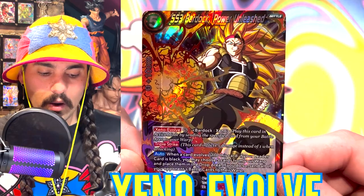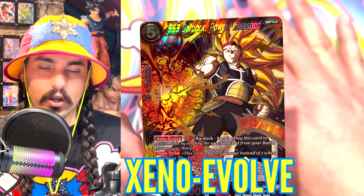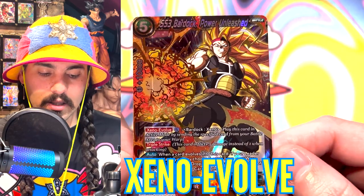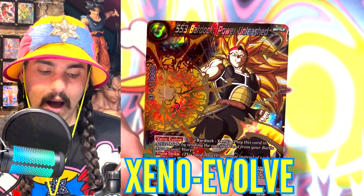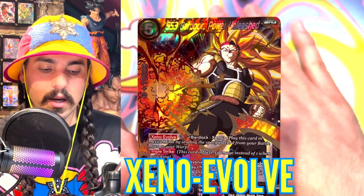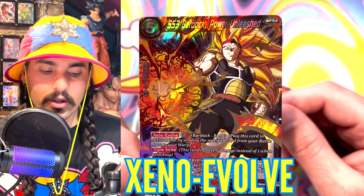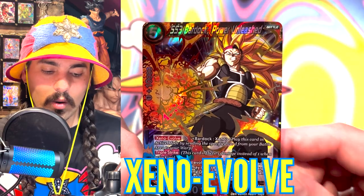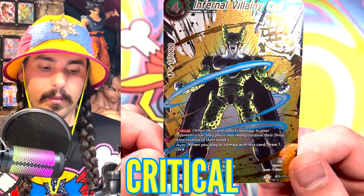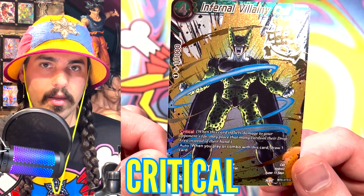Xeno Evolve works similarly — you have the specified target in play, you can choose that card and send it to your warp area, then play this card. This card says Xeno Evolve five, so that means you need five energy in order to play this card. If you have a Bardock Xeno in play, you can pay five energy, send the Bardock Xeno to your warp, and play this card.